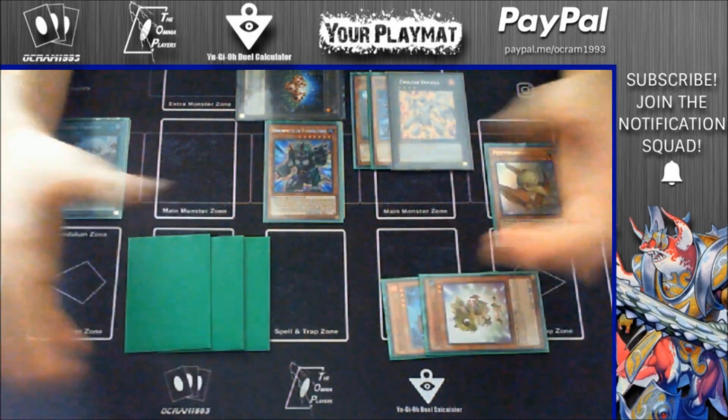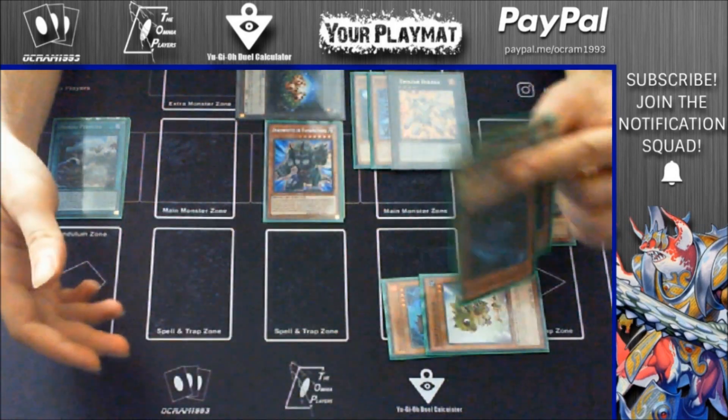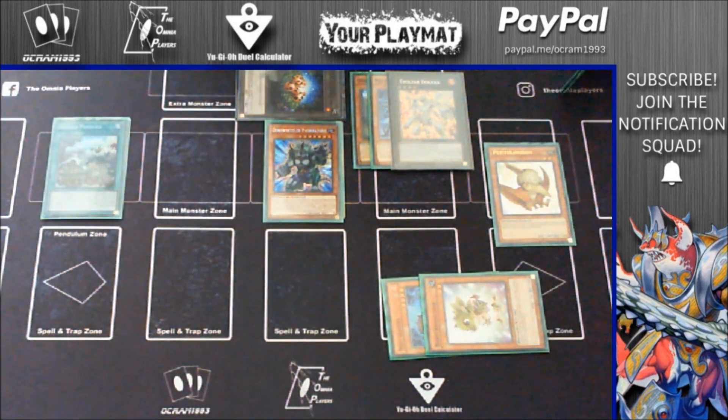Those three remaining cards can be pretty much everything — they can be extenders, they can be Double Evolution Pill, they can be Ultimate Conductor Tyranno. So this is the basic combo: Lost World plus Obiraptor.